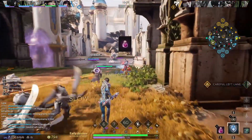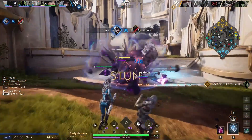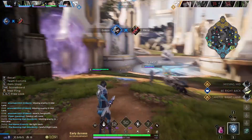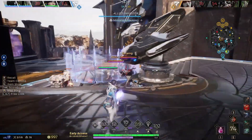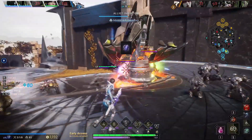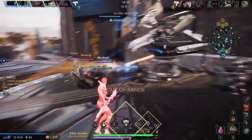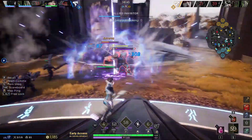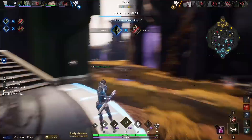In teamfights, you'll be expected to stun and slow the most threatening enemy characters, such as Countess or the enemy ADC. It won't be the same characters to watch for every game and will often depend on who has gotten the biggest lead. If you're unsure, you can even ask your teammates who they find to be the biggest threat on the enemy team, so you can all agree to either focus them down or keep them at a distance if they're too tanky. Try to combo your ultimate and Containment Fence with other big AoE abilities like an allied Gideon or Fae ultimate. A big combo like that can completely turn the tides of a battle in your favor.